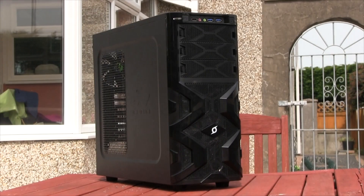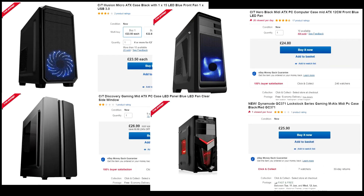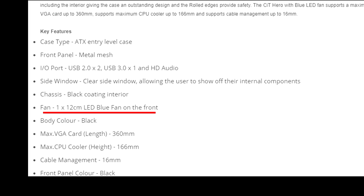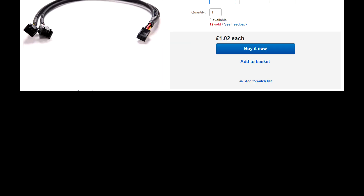And finally, the case. The case situation is similar to the cooler — listings come and go and aren't consistent. Look on eBay for cases around £20-25, make sure everything can fit in it, and make sure it comes with some fans, because without airflow you'll cook the components alive. To check if the case has fans, look in the description for a features list. Also make sure the case actually has fans and not just the space for them. If the case has more than one fan, you'll need a 3-pin fan splitter, which is about £1.50 on eBay.